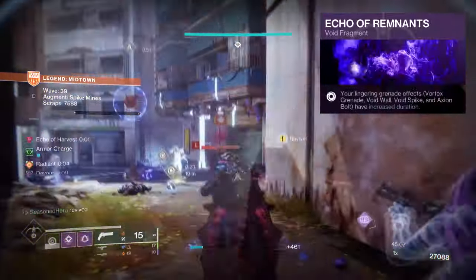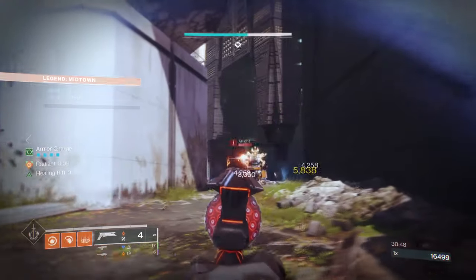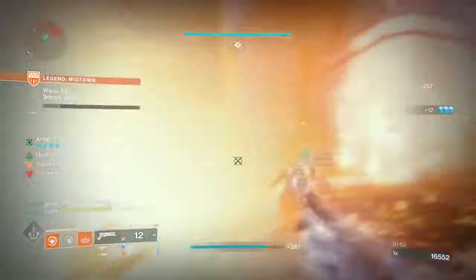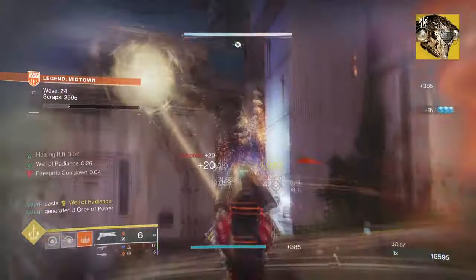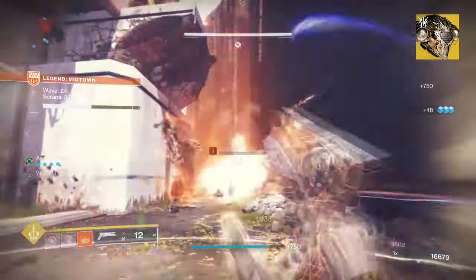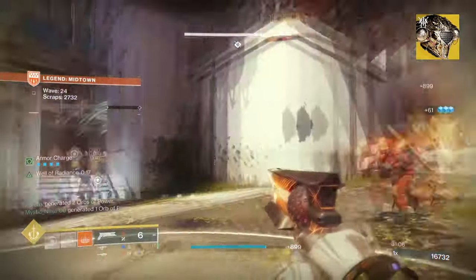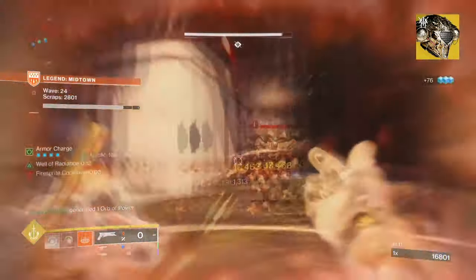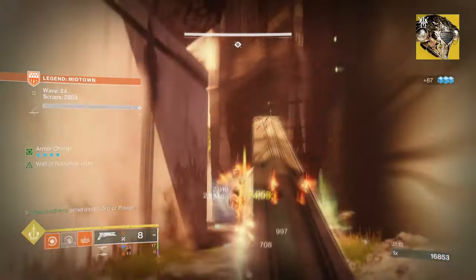And Echo of Remnants for increasing our Void Grenade duration by 50%. Our next build is designed around add clearing through the most simple means: Solar Incandescent explosions. It utilizes both Dawn Chorus and Sunshot, allowing players to take out numerous enemies from one explosion to another thanks to a Chain Reaction-like effect. While this is all happening, you'll also be applying increased Scorch to targets, which enables more destruction and generates ability energy for more consistent use of melee and grenades.